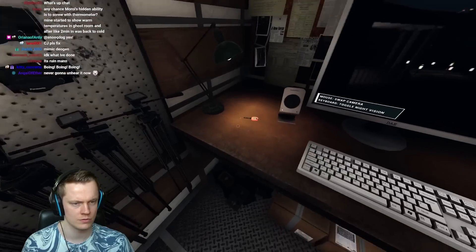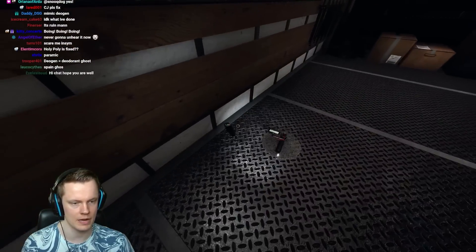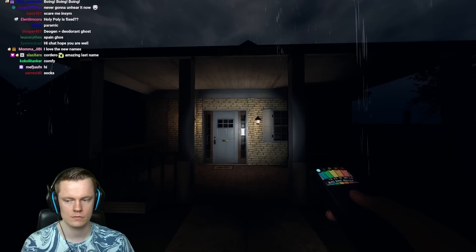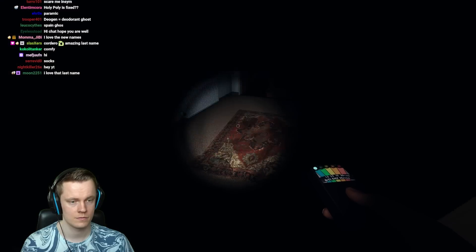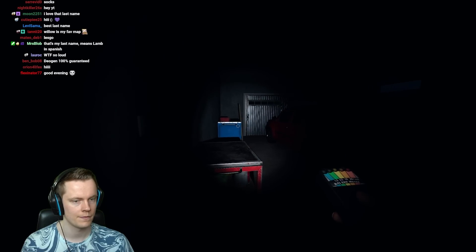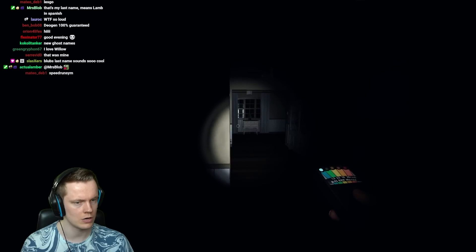Bradley Cordero — what a last name. Start the paramike for the timer. We got a hiding spot right there. Perfect. We got a ripcatch right there. Even better. Breaker in the basement. Ghost in the basement, I'm pretty sure. I heard that.